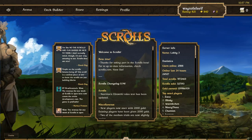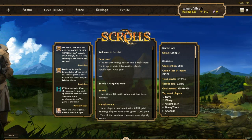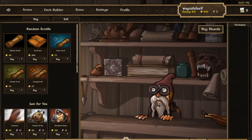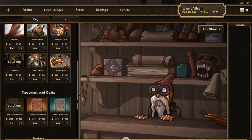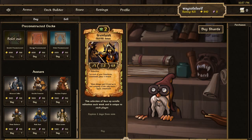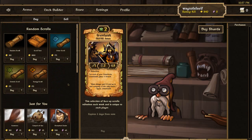Hey everybody, this is Way2Fail and we are back with more Scrolls. I'm going to start this time by going to the store because I've gotten a little bit of gold. I've played just a tiny bit and I want to go buy some individual cards. I did end up buying a Gravehawk just because I may want to do an energy order deck later, but for now we're just going to buy some individual growth cards and see what we can grab.